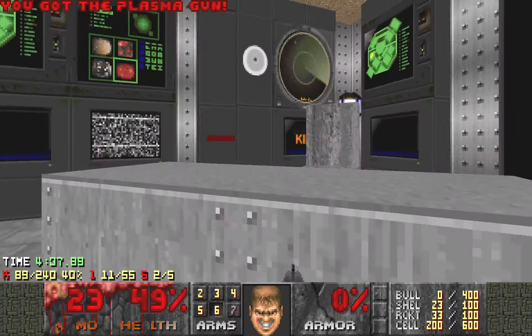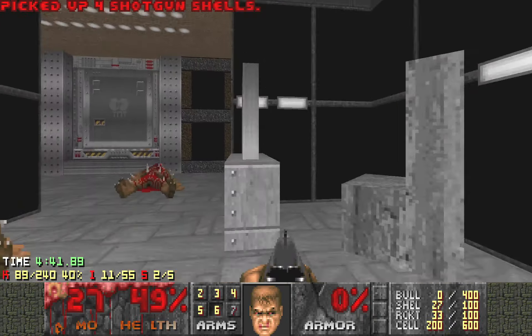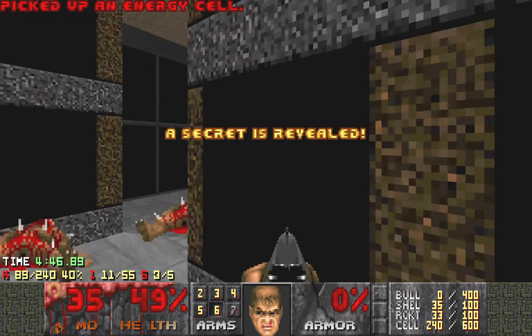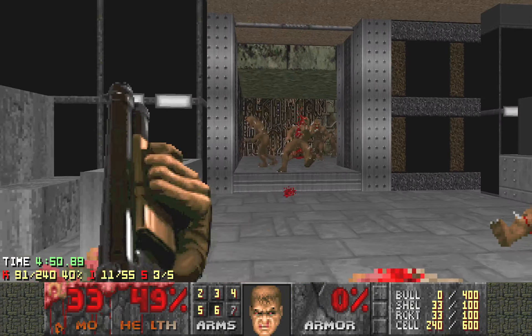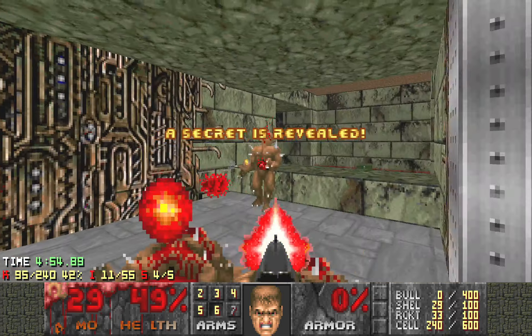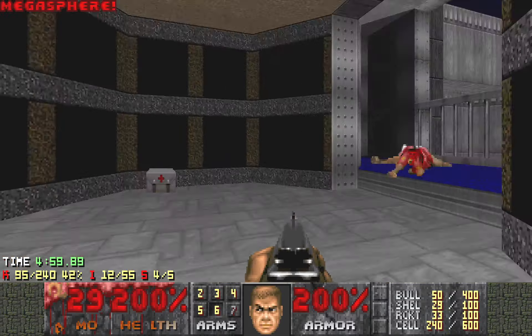There are two secrets right here. One is this switch — hit it and you'll get some small cells. The other one is open this, and it gives you a Megasphere, which is much needed right now. Also ammo. Okay, we are in pretty good shape.